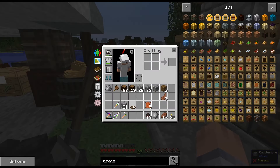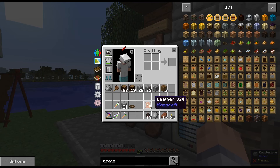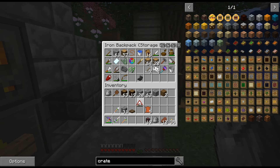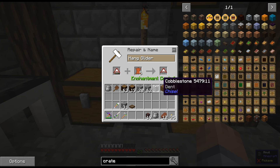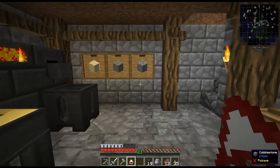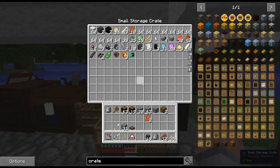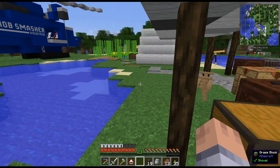A couple more things I wanted to show you quickly. The way I've been getting leather is you simply hang cooked food on these drying racks and after a few minutes they turn into leather. I needed the leather to repair the glider. I made an anvil here and with the glider, leather, and some XP - it takes about three leather to fully repair your glider. I think that is quite balanced because the glider is so strong in this version. You really get around very fast.